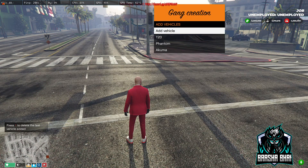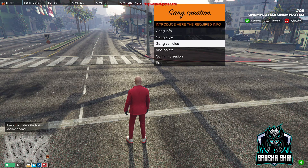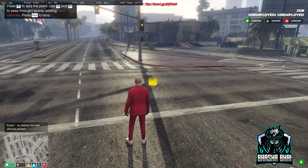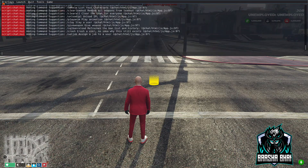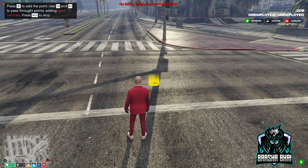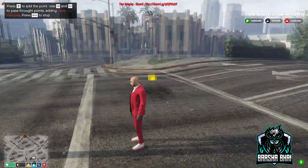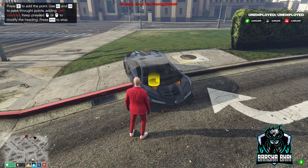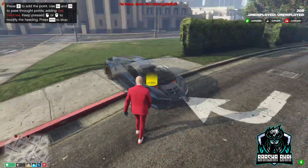Add 'akuma' as well. Go back, then 'add points', press enter. It's going to ask you — press E to add a point, and use arrow keys to change the points. This is the point where you set where you want to spawn your vehicles. You can select the vehicle spawn point first.